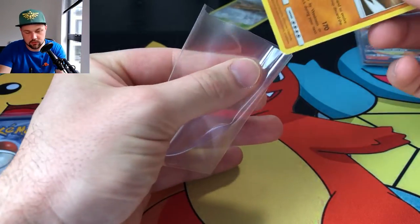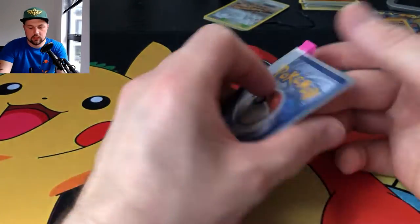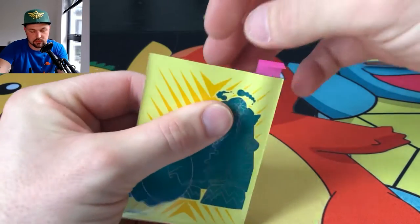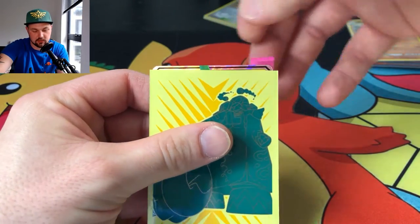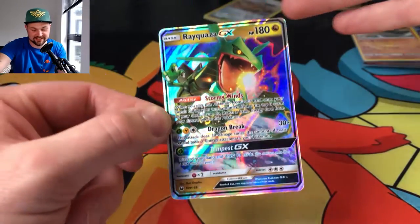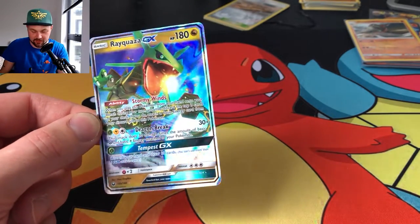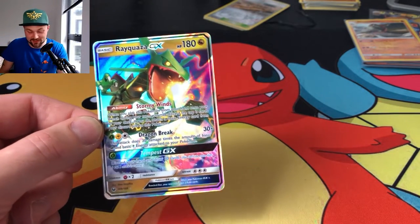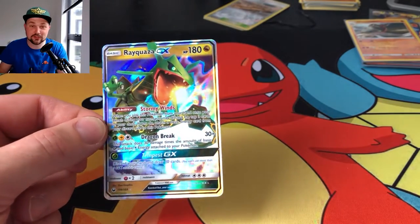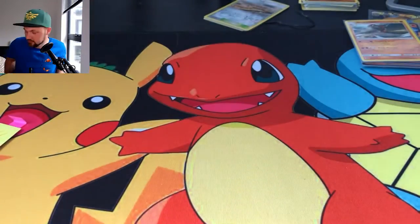Let's pull this card out and see what we've got — usually comes in a sleeve. This is going to be the last GX or EX of the video, so let's get it out. I'm so wicked that we got that Charizard. Here we go — are you ready? It is a Rayquaza GX! I am a massive Rayquaza fan — that is wicked! Look at that holo on there, that is amazing. That's from Celestial Storm as well — so I've got an Articuno and a Rayquaza today from Celestial Storm.